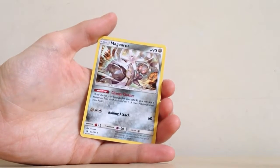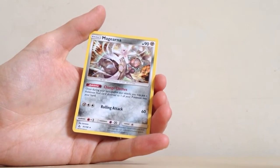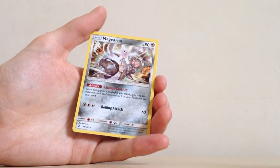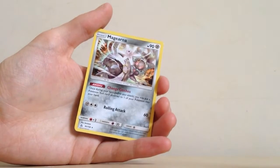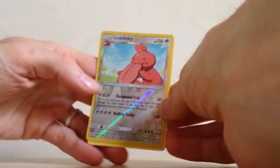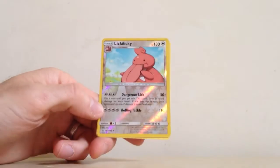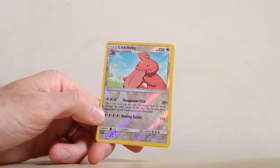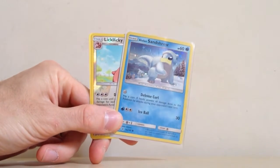A rare Reverse Holo of Lickilicky, and we have a Magearna. I actually quite like this card — I like the Change Clothes ability. Once per turn before you attack, you put a Pokemon Tool card attached to one of your Pokemon into your hand, so it's a good way of switching tool cards around between Pokemon. We did otherwise get a rare Reverse Holo, so not too bad considering it was a green code card — and of course we've still got that really cool Alolan Sandshrew promo.